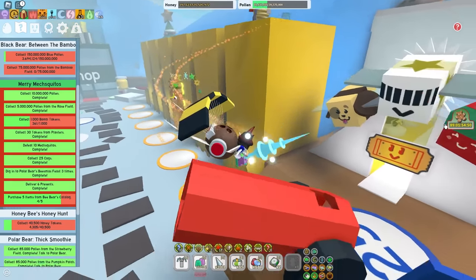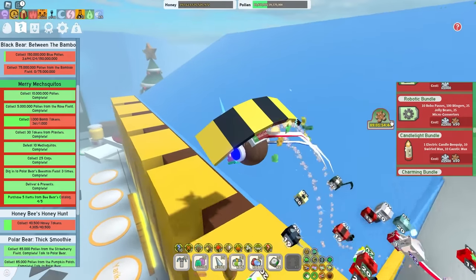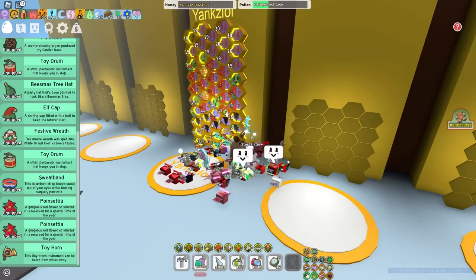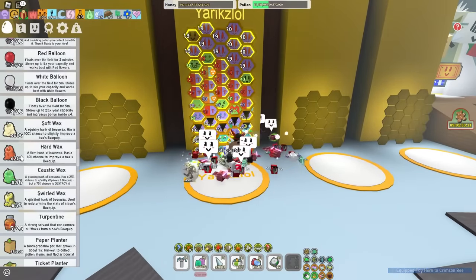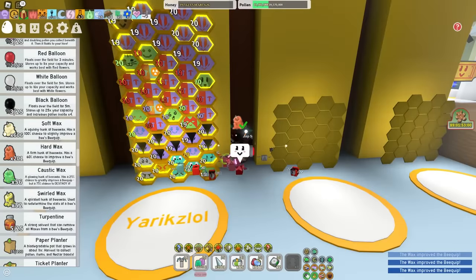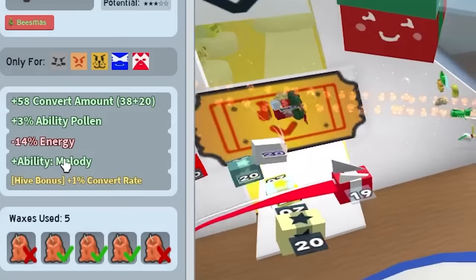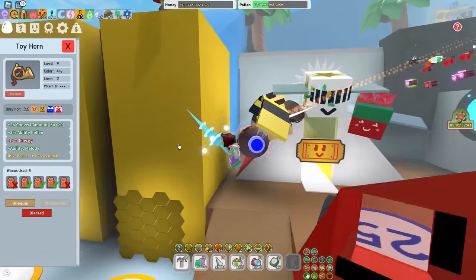I gotta buy one more item from the Beeswax Catalog. I'm gonna buy more Robo Passes — maybe I can have like 50? That would just be stupid. He has a toy horn, and it's a good bee quip for Melody, so you need to have less music bees in your hive. I can put this on my Crimson Bee. Let's give it some Hardwax too — let's see a little bit of gambling, because I love gambling. I got a 3 out of 5 bee quip from the Hardwax — high bonus plus 1 convert rate. Not really gonna help, but it's a solid bee quip, so I'm happy.